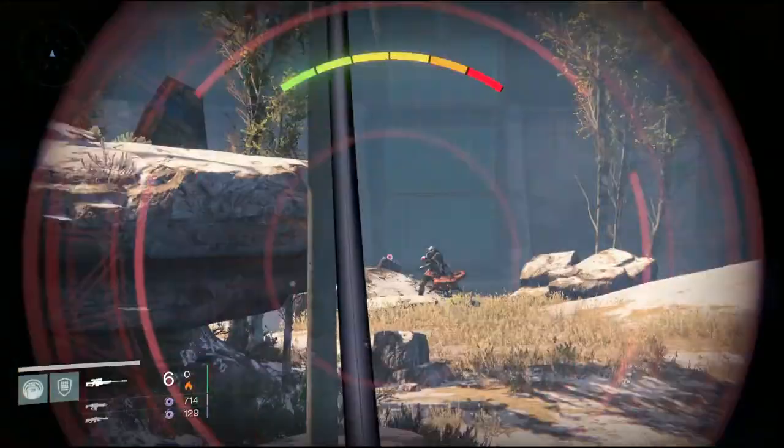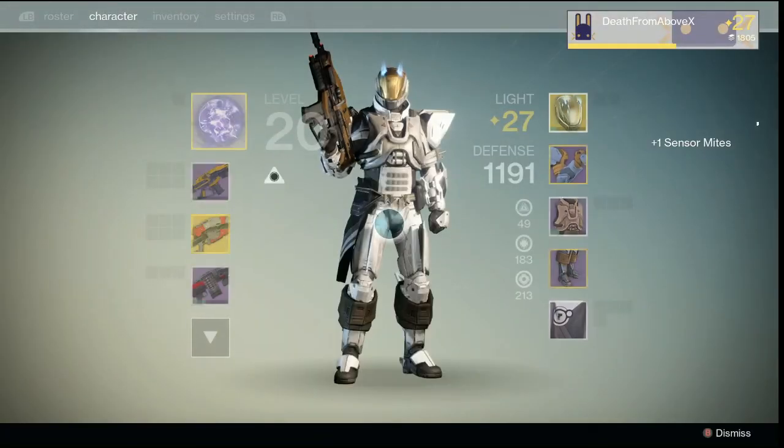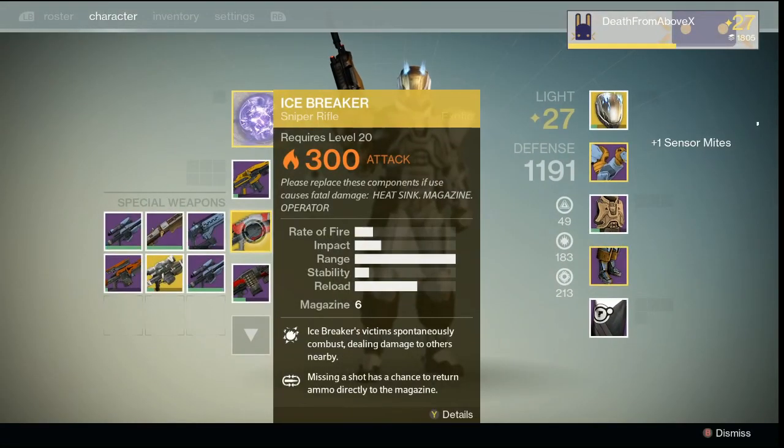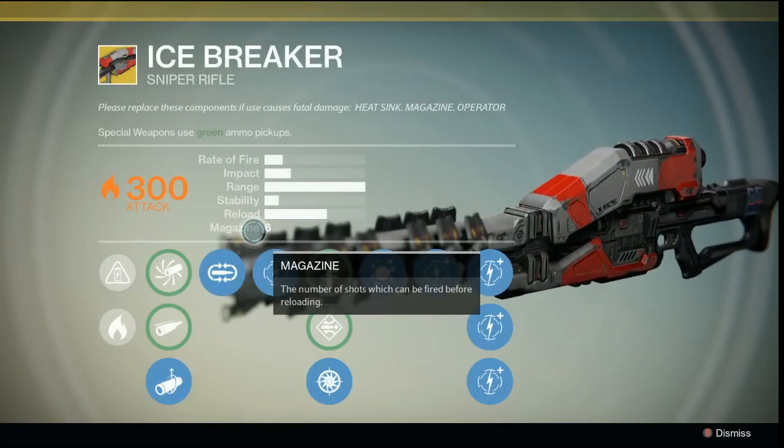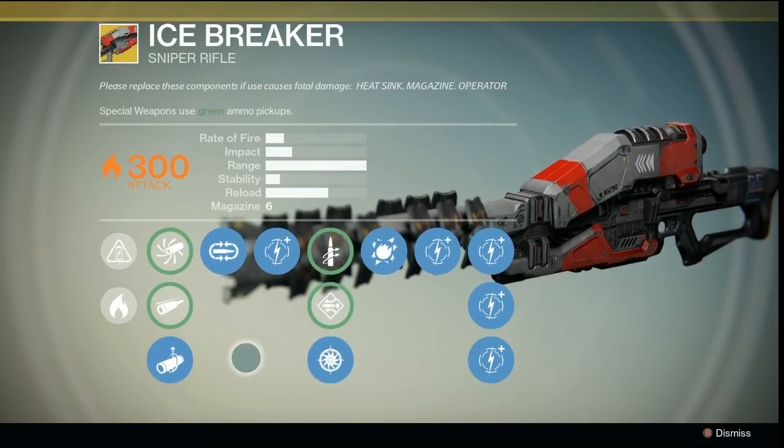You may have seen it before in a previous video, but today I'm going to show you what it looks like maxed out. Icebreaker, max level, 300 attack. This is the deal breaker weapon, this is the gun of all guns, this is the gun to have, and it is maxed out.